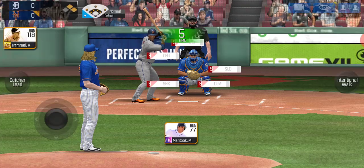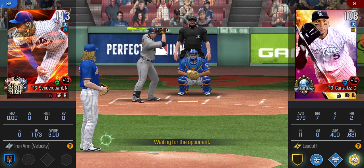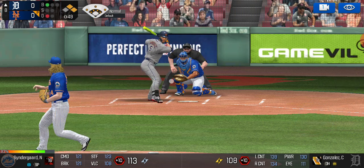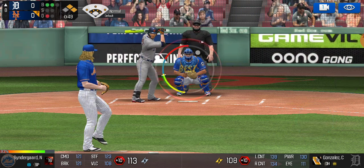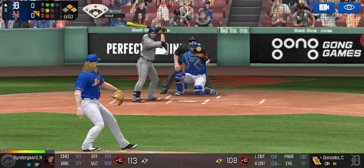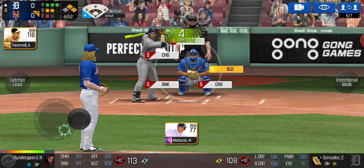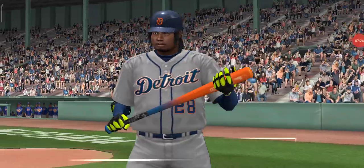We have Soto up now — and he substitutes him with Carlos Gonzalez. Sinker low and outside — takes it for a ball. Slider low and inside — takes it for another ball. Fastball up high — swing and a miss, strike one. Changeup starting up high and falling in — takes it for a ball. Sinker high and inside — fouled off. Now a slider down low — struck him out! And an important strikeout that was.